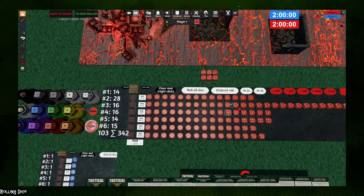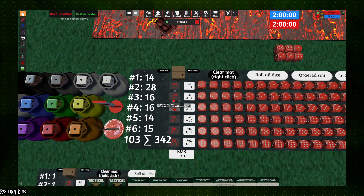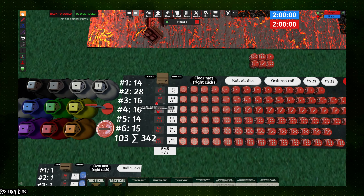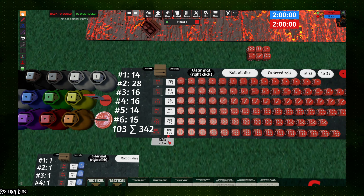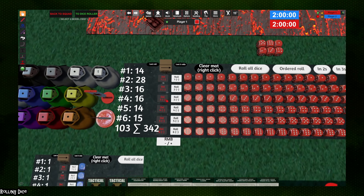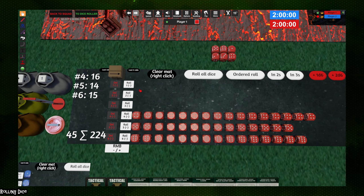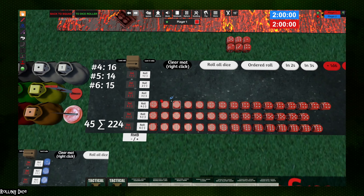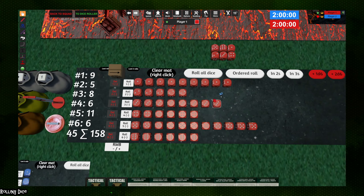From there you can roll all the dice, and they get sorted by result — extremely useful in 40K where you're looking for a target number or higher. To sort results, use the toggles on the sides. The delete option deletes that row and everything either above or below it. The button toggles whether you're deleting numbers equal to or below, or above the row selected. For example, looking for fours to hit, go to the three row and right-click delete to remove all the ones, twos, and threes, leaving your successful hits.